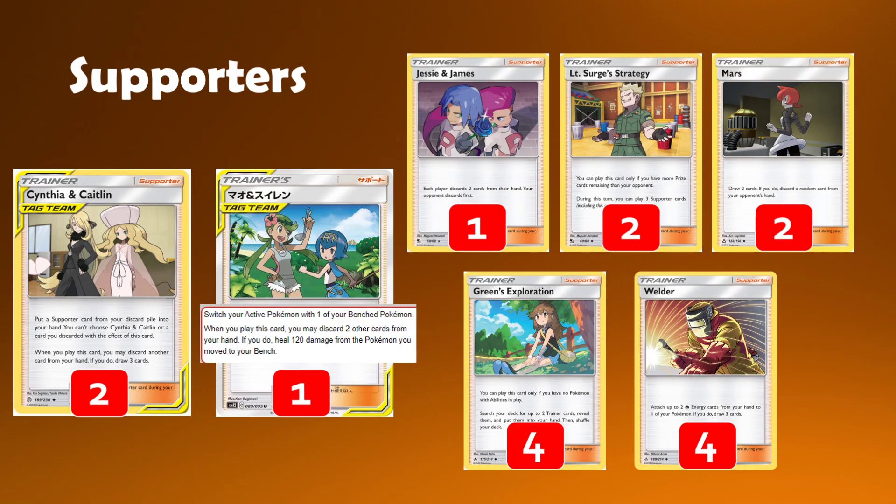Onto the supporters — a lot more varied than regular Reshizard, and I think this is the biggest difference you'll notice. We have four Greens and four Welder. Greens is still great for getting into things like Tag Call now, Fiery Flint, or Hearth early on — helping us get towards those Welders is still phenomenal. And then Welder, of course, gets us into all of our energies which gets us attacking, which is vital. We also have two copies of Surge — you don't mind using it multiple times. There are situations where you can go Surge into Welder, Welder.